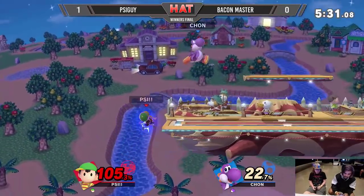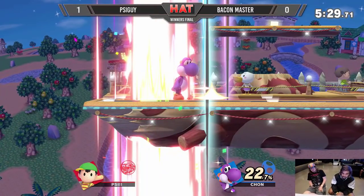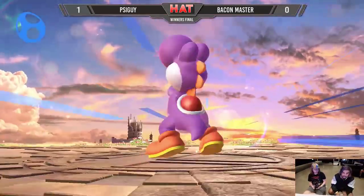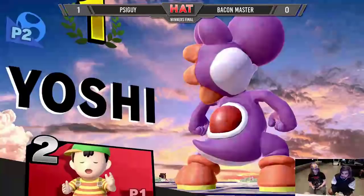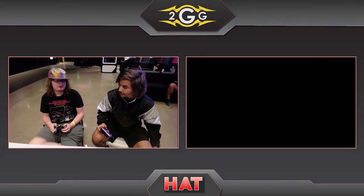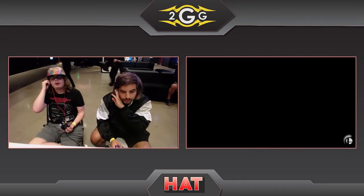Psy Guy actually missing the ledge — can he make it back? No, he doesn't. There's a thing where Ness will do that up-B and ride the wall but won't actually grab the ledge. Psy Guy was probably aiming to bonk his head off the wall, because if he did that he would have had a better chance of actually recovering. Bacon Master evening it up at 1-1 — an unfortunate air dodge that didn't grab the ledge.